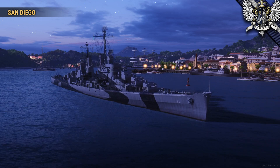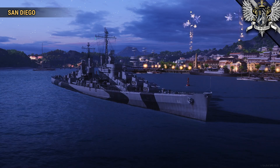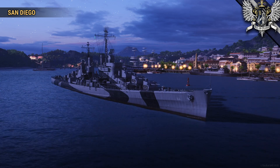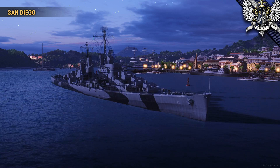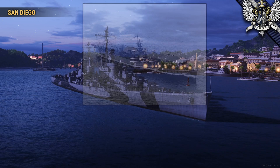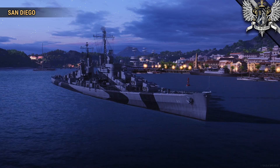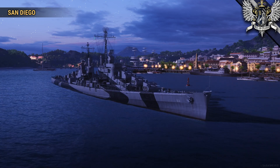San Diego would stay around the Solomons until February 1943 before retiring to Auckland, New Zealand for some well-earned R&R. In July 1943, she joined up with USS Saratoga and HMS Victorious, as well as the light carrier USS Princeton, in support of landings in Munda, New Georgia and Bougainville, then raids against Rabaul. Ultimately unsuccessful at taking Rabaul, which would remain in Japanese hands until the end of the war, the island was effectively bombed and shelled into irrelevance before the Navy moved on to Tarawa.